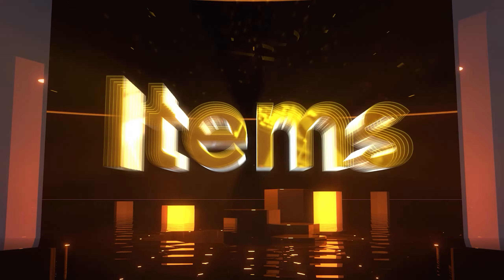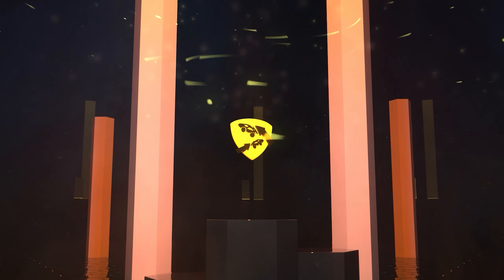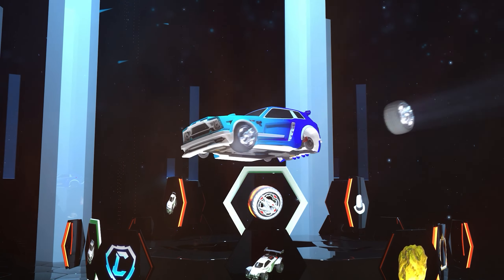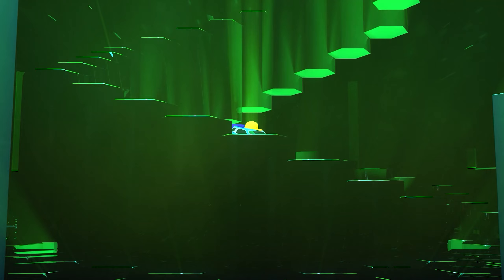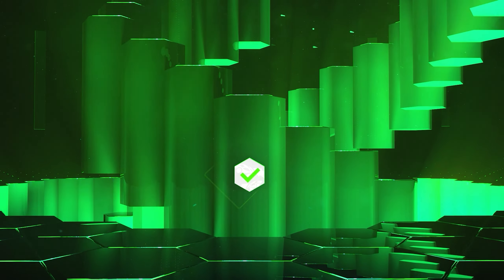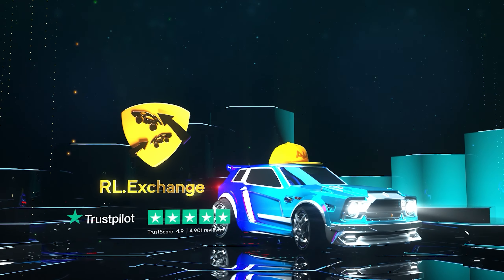If you want a cheaper and faster way to get Rocket League items, head over to RL Exchange and use code QuirrellCoke. They have tons of your favorite items to choose from so you can build the car you've always wanted. They deliver items to any console insanely fast and have tons of payment methods. Just use the link in the description to check it out.